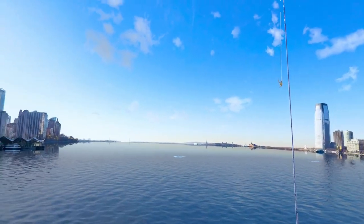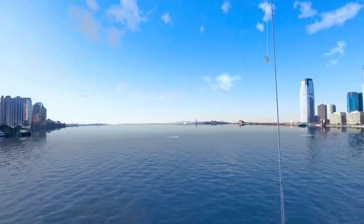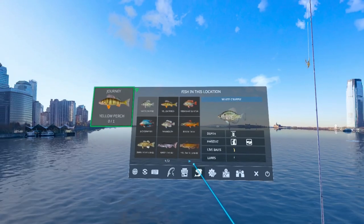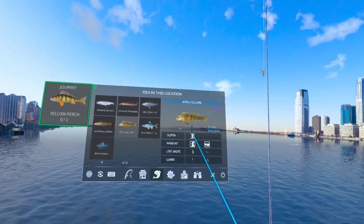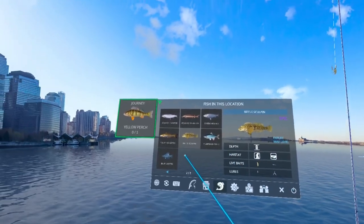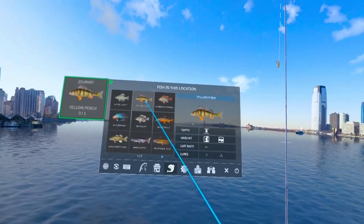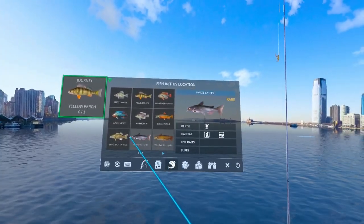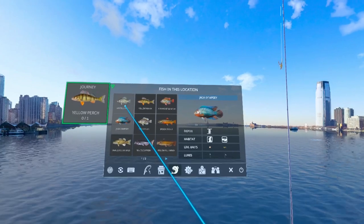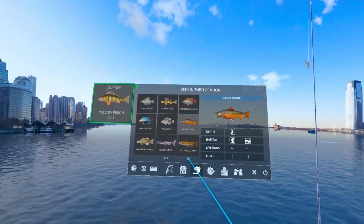Here we are back on the Hudson River yet again. There are a lot of epics that we catch out here. Today we're going after Rifle Sculpin and as you can see it's on all depths. There is one other fish out here — the Brook Trout is one of them that likes the Krill. We might be good with just the Brook Trout on there.